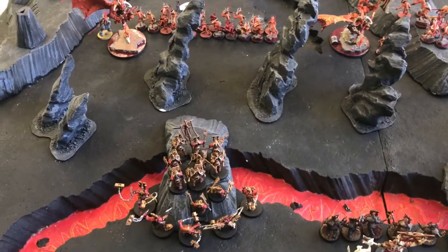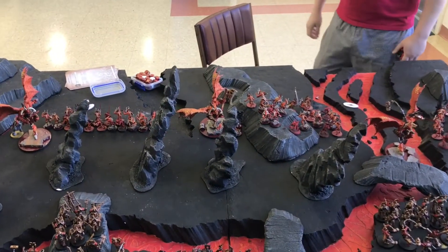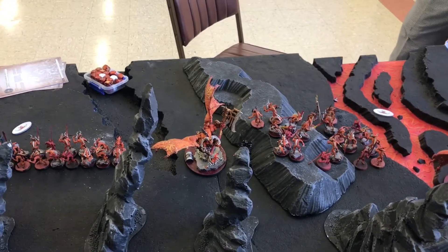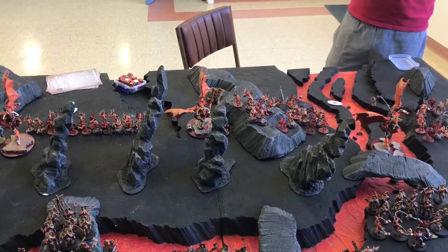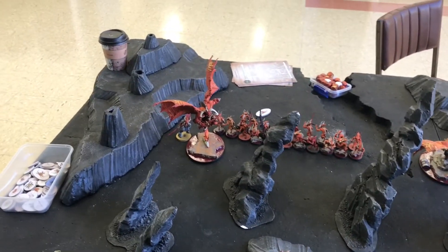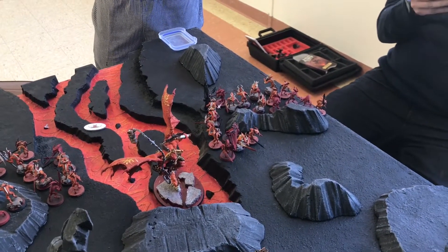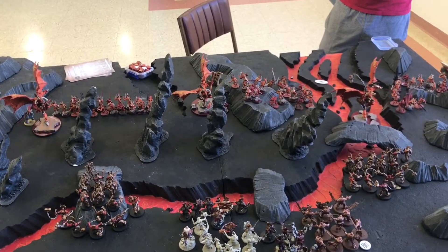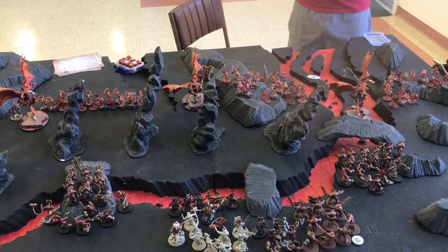We're going into my opponent's turn one — it might be bloody. After the turn one movement and hero phase, he's moved right up on me. In the hero phase he uses his command abilities: the Bloodthirster in the middle lets everything within eight inches re-roll their charge rolls, and the two Bloodthirsters on the outside each pick one unit to run and charge. One picked himself to run and charge with re-rolled distance, the other picked those Bloodletters on the right to run and charge as well. He's moved right up and we're going to the charge phase.